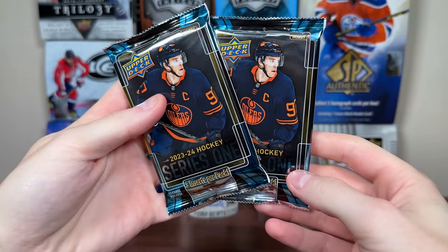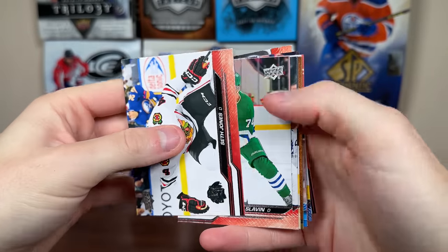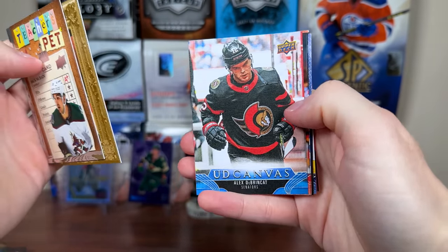And the final two packs for the regular Waxbox — then we'll get down to the Elite Waxbox. Got 2324 Series 1 Hobby — see if we can go two for two for the Young Guns here, or get something else. Looks like we got a Teacher's Pet, Portraits, and a Canvas. Teacher's Pet — Jack McBain, Portraits — Josh Norris, and a Canvas — Alex Debrinkit.